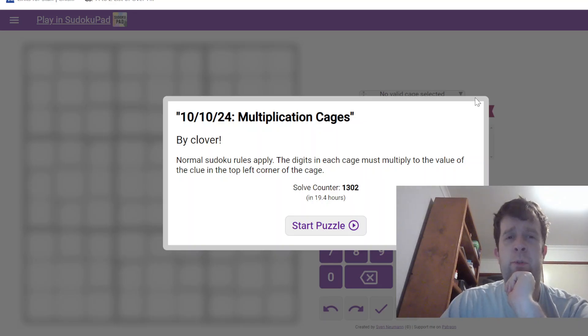Normal Sudoku rules apply. The digits in each cage must multiply to the value of the clue in the top left corner of the cage.